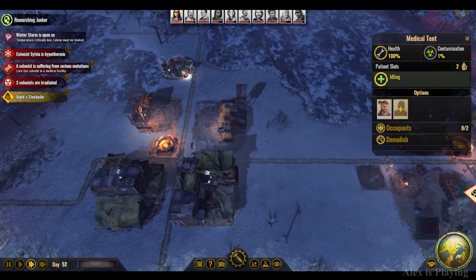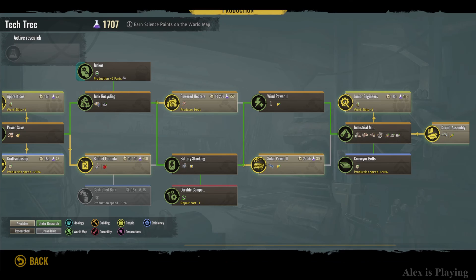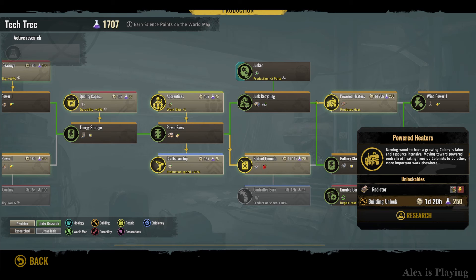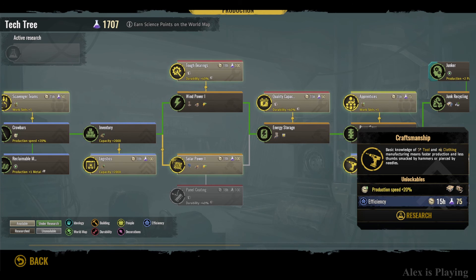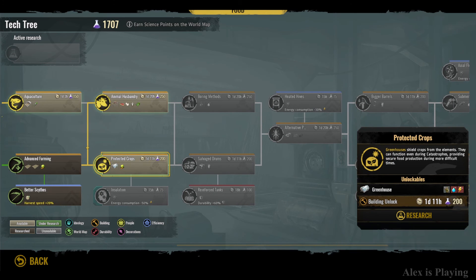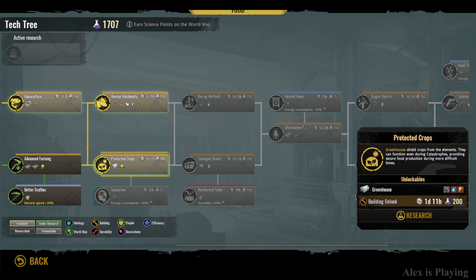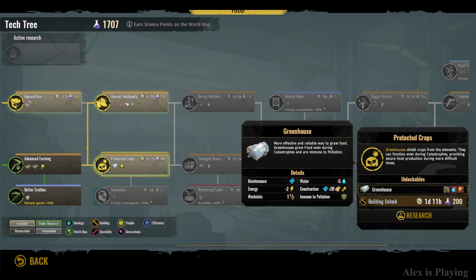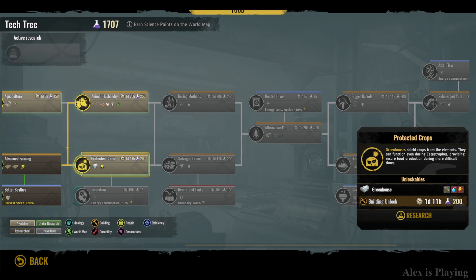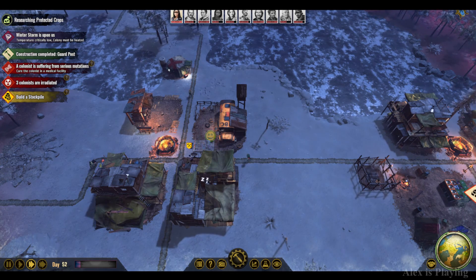How about over here? It's fine. Not too bad. Junker is almost done — it's completed! We're gonna go for — let me think, is there something in the food? Protected crops, we need insulation. Protection — so these don't need anything I guess when it's winter, right? And because I need the water parts, so let's go for that.